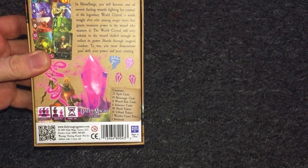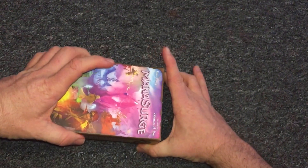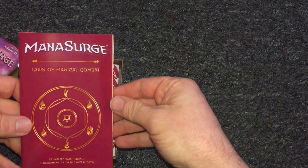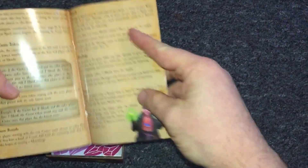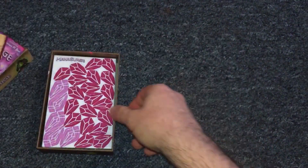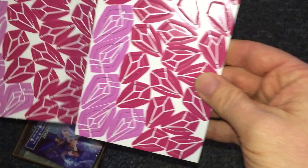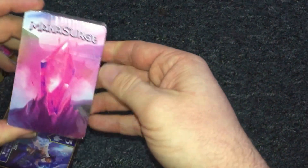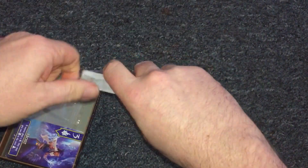There are 72 spell cards in there along with all sorts of other cards, but let's open up and have a look. We'll just take the lid off and see what we have. So we have a rulebook — 'Laws of Magical Combat' — and it does look very glossy. The artwork is beautiful from what you can see. We've also got some tokens that look like crystal tokens, and then we've got the cards.